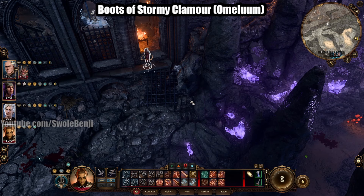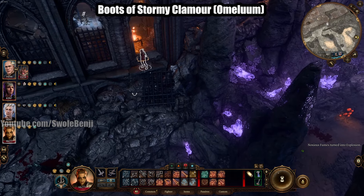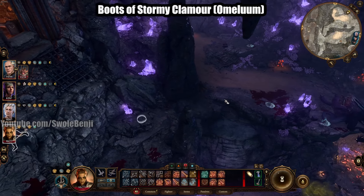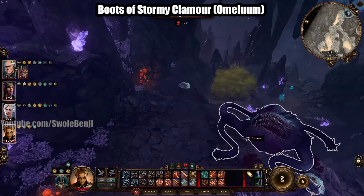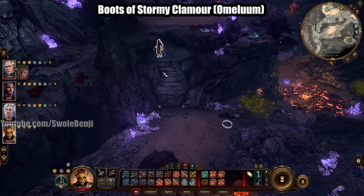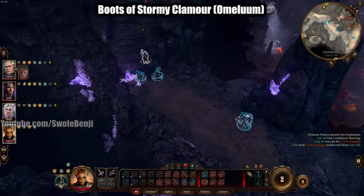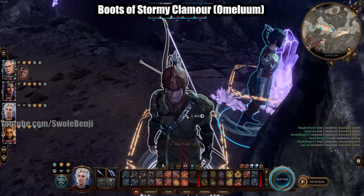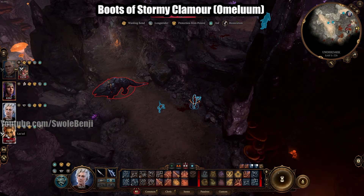Next up is the Boots of Stormy Clamor. These are from a vendor, but you have to do a quest to unlock this vendor. From the Selunite Outpost, you're going to go west. Be careful going west because if you go up here there will be a spectator fight — a big eyeball monster with teeth. Instead, go down and then run through all the explody poison smoke. When you get down there, there will be a Bulette fight.